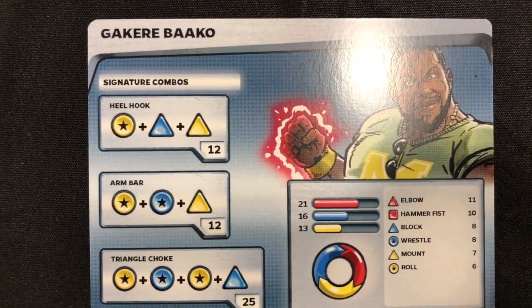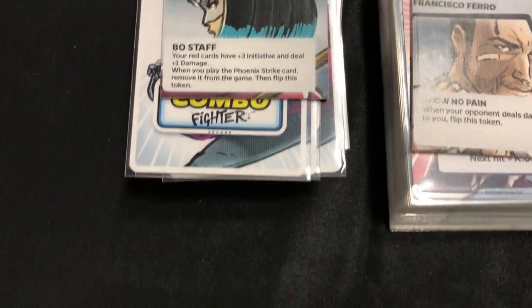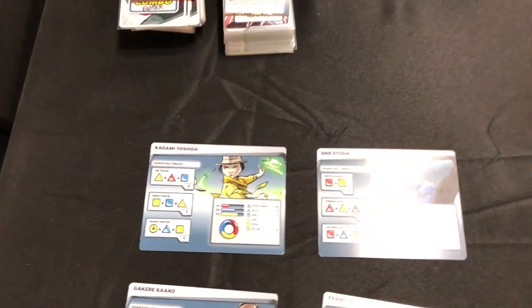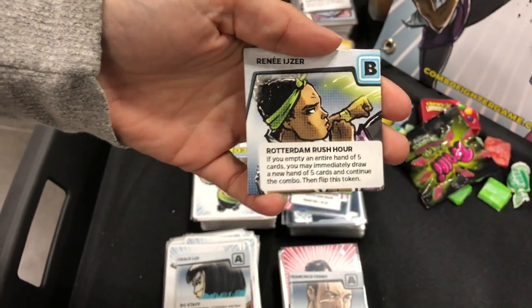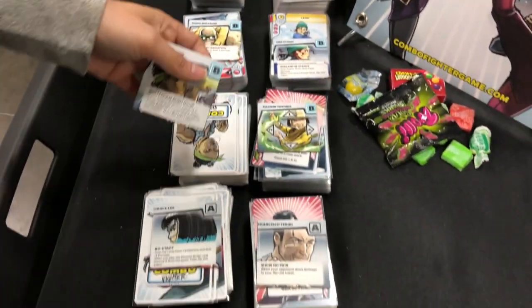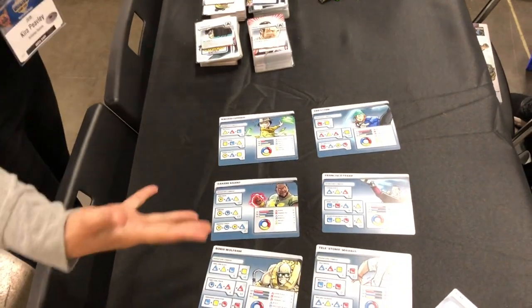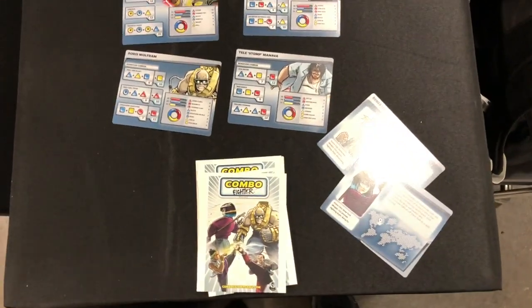They all have very interesting abilities as well, with their power token. Like Grace Lee — she has a bo staff. Until she breaks that staff, she's getting extra initiative and extra damage for all of her red cards. She's super powerful. If she lands a signature combo, you flip this token. And if she empties her hand of five cards, she gets to redraw — so you could potentially have a ten-card combo with her. Incredible. Snor and Asgard are the guys behind London Dread, by the way — awesome game. Awesome folks who designed this wonderful game. It's a personal favorite of mine, and they're coming to Kickstarter on June 26th. We've got some incredible stretch goals worked out — new characters, new modes, and arenas. Anybody who's played DOA knows arenas.